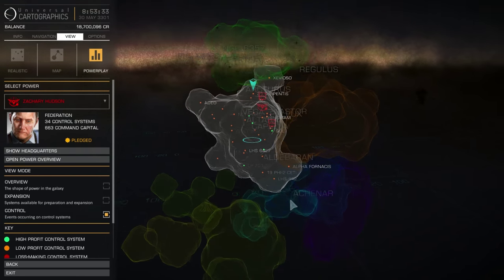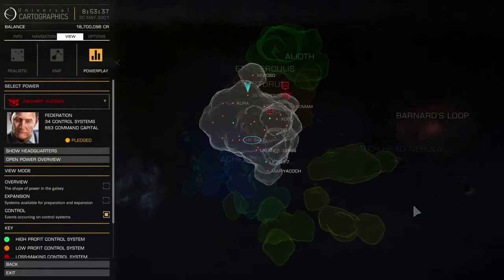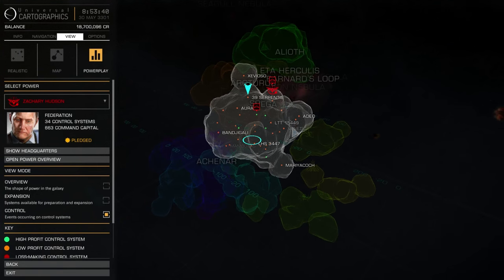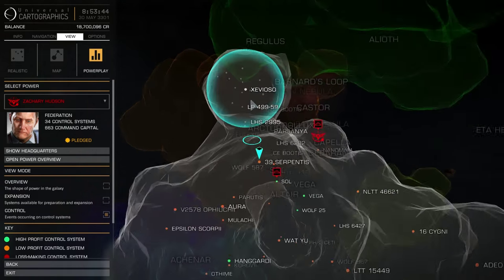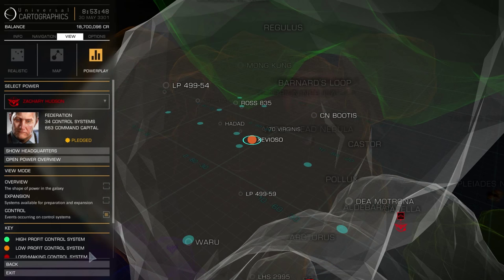Targeting systems that are bringing in a low amount of profit is a good place to start. You can see this information easily in the galaxy map using the Powerplay view along with the control mode. This highlights all of the power's existing control points and their profitability, based on red being low and green being high.